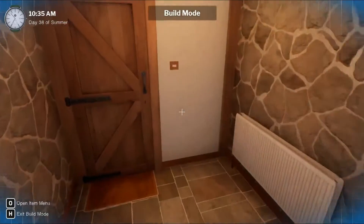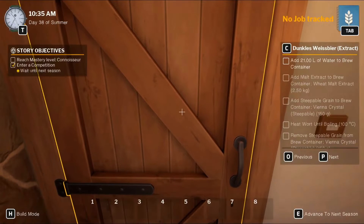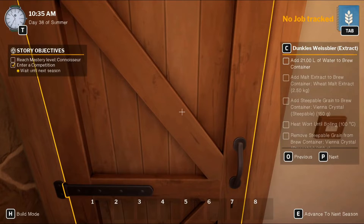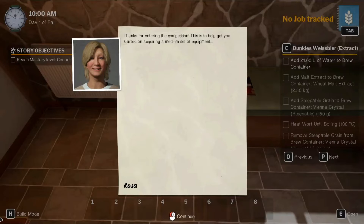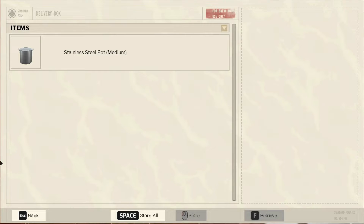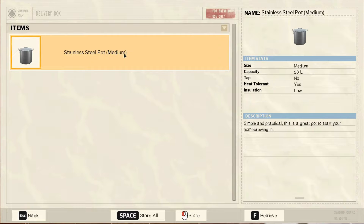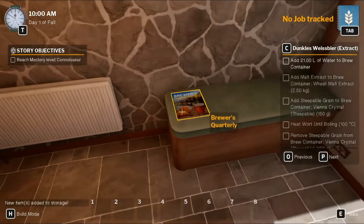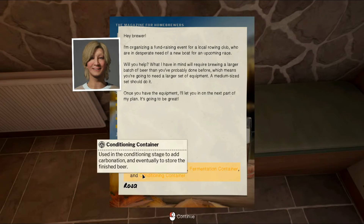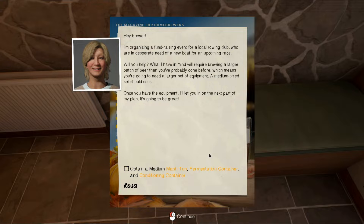But I believe after you exit out of build mode, you advance to the next season. Any trending options... okay, so medium stainless steel pot — good. I have a bigger pot. Attain a medium mash tun, fermenter container, and conditioning container. Got it. So I have to get those.